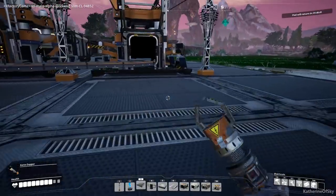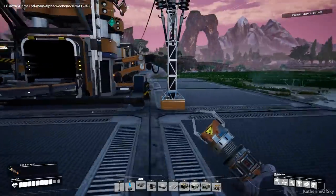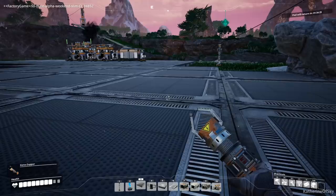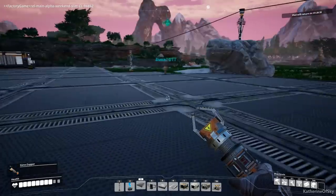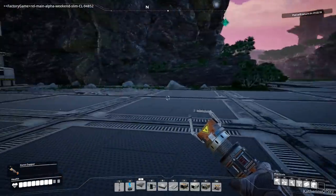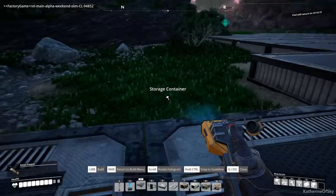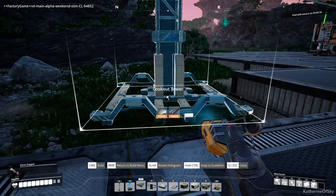I can make one of those jelly thingimajigs - I have the materials, do you want one somewhere? I have two power slugs already made in my inventory. We just need the biomass which I have. You can build a tower out here - this might be a good spot. I have a tendency to build them, run up, build the stuff I'm trying to build, and then deconstruct after I fall down and get mad.